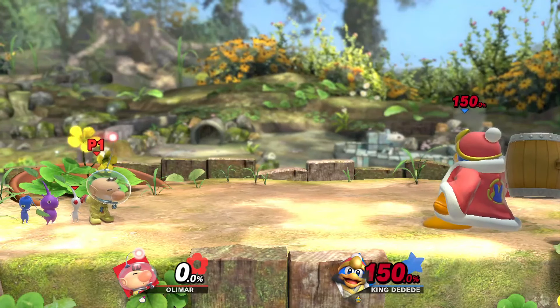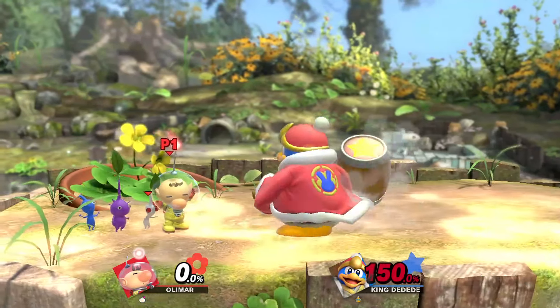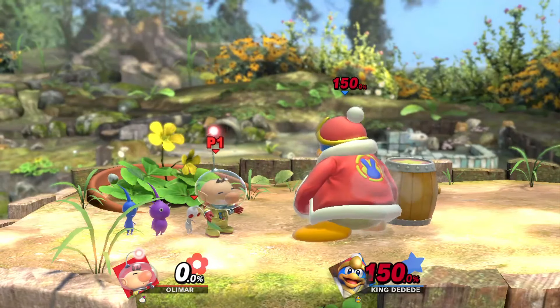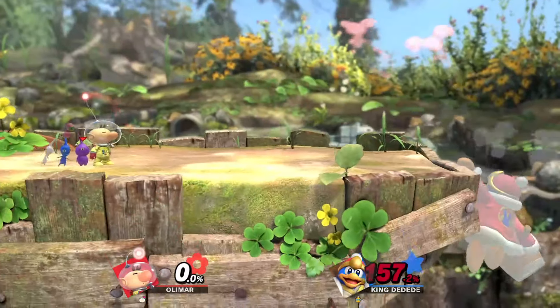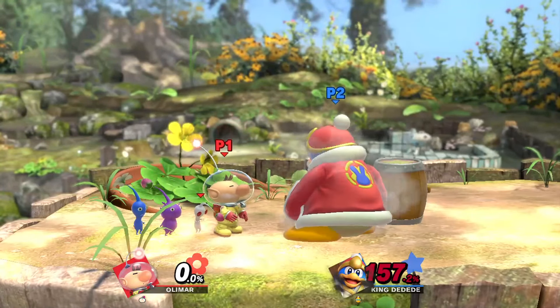A white Pikmin can always be tossed at the opponent, but what if he's in range to hit you? What if you're in the corner? Sure, it'll get the job done by getting them off you, but it doesn't really pack much of a punch due to the reduced damage and hitstun. But if you had, say, a purple in your queue, you could smash cancel into that instead.